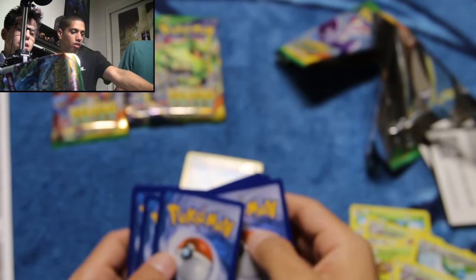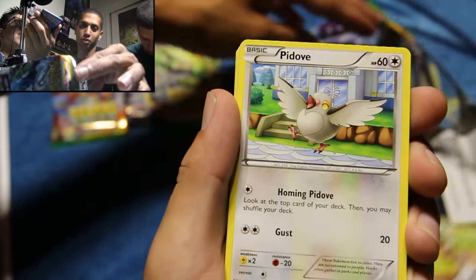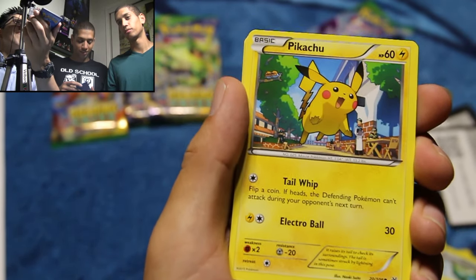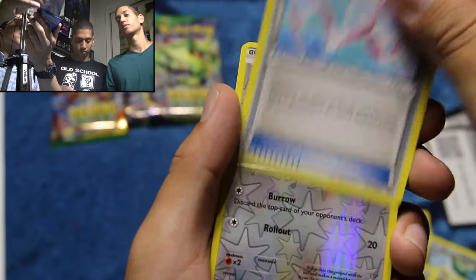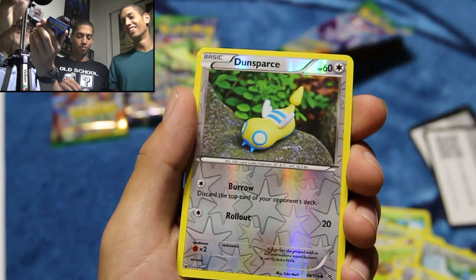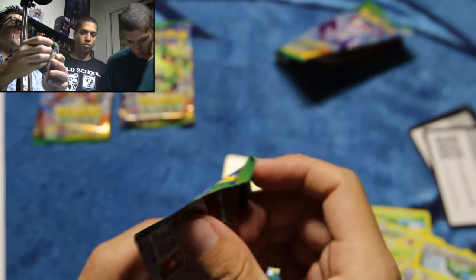What number is that Dragonair? Dragonair is like 60-something. Let me show you some cards. Nincada, Pidgey, Dunsparce, Voltorb, Pikachu, Steven, Exeggutor, Healing Scarf, and our reverse holo is Dunsparce. According to Psycho, every video that has Dunsparce is a win, so that's a win. And Zapdos — I think we already have this one though. Let's go on to pack number three.